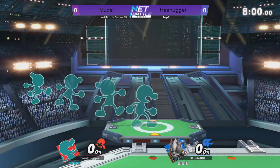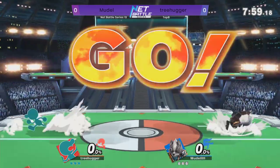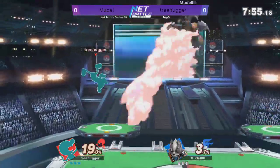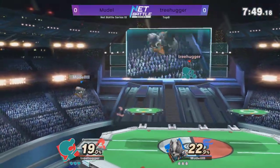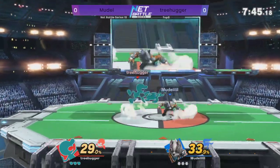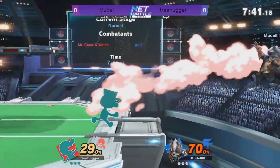We got Treehugger versus Moodle right now, they are starting on Pokemon Stadium 2, giving each other a lot of space. Normally I think that's good for the character that can make better use of the space with a lot of speed. I think in this case, that's game away, because it's not like Wolf can really rely on his blaster to protect on camp — we got the bucket, we got the oil pan.